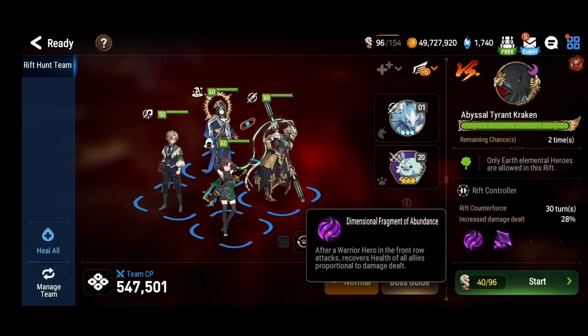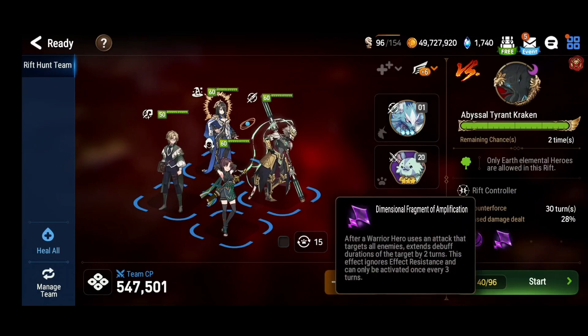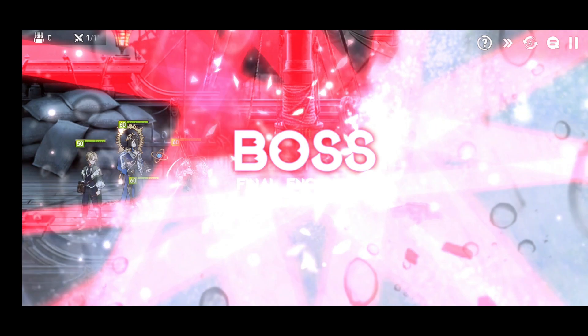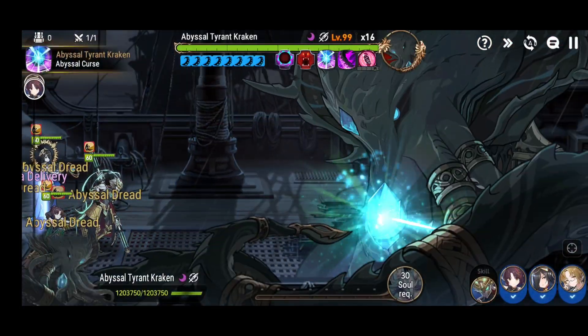For devices, we're still going to be using the warrior healing device to make up for our lack of sustain from no Bloodstone and our bad Bernard. The new device we pick up is the warrior debuff extension device, so after Adan lands the first Deathbreak, Wukong can extend it and any debuffs until the end of the fight.